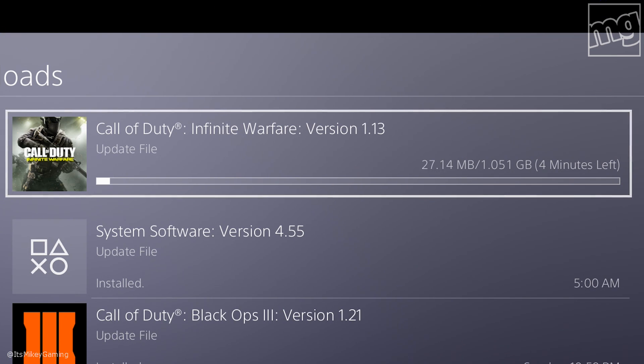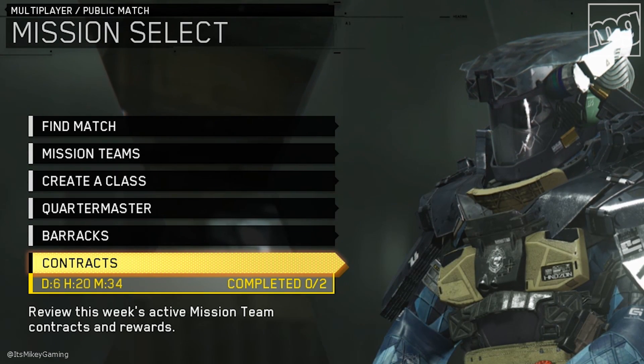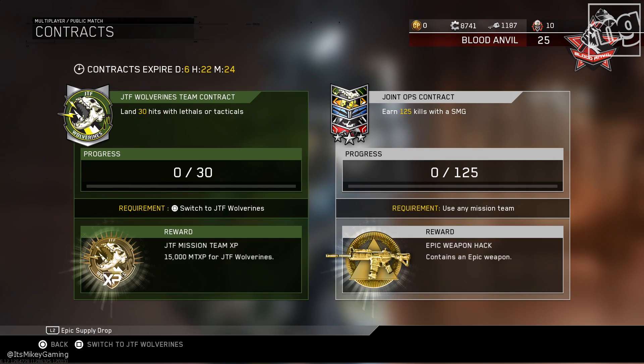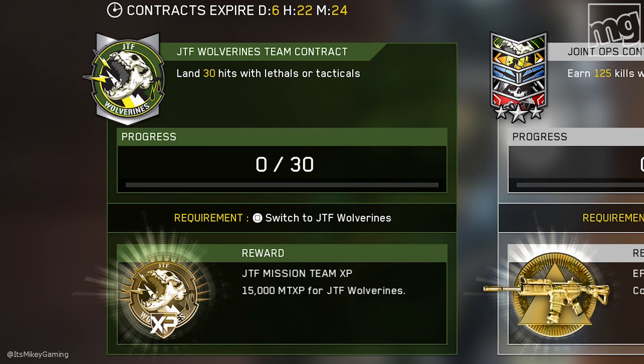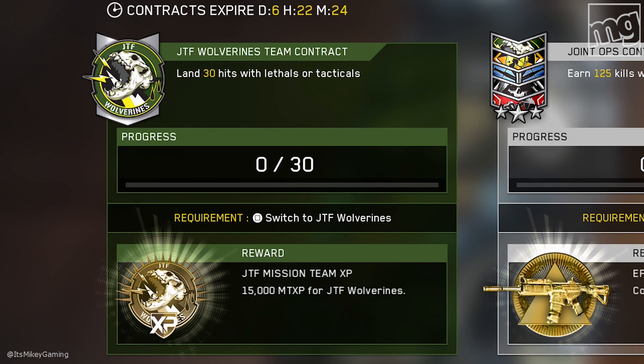So first thing — the main menu — they have added contracts. You see here, we have six days to complete this. And first up is the JTF Wolverines. So we have team contracts now. You complete that contract and you get a reward of 15,000 XP.